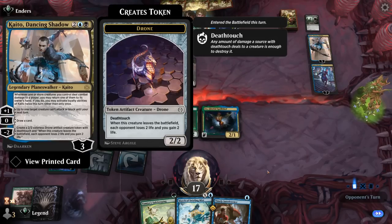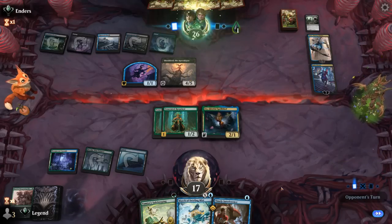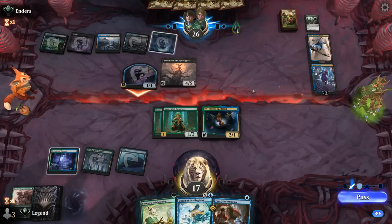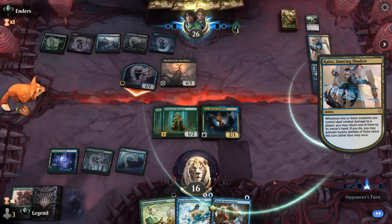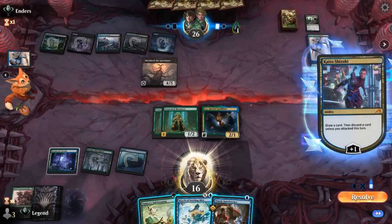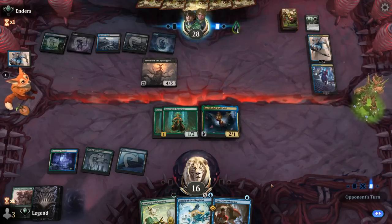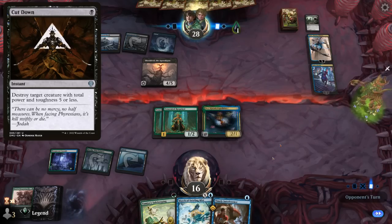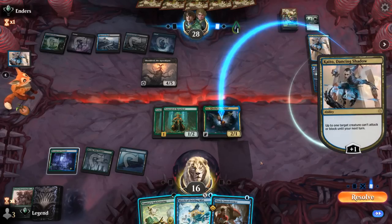Opponent draws and prevents something from attacking with Kaito. A regular deck trying to deal damage would be struggling through Shieldred, but the poison deck doesn't have any problems with it. Our opponent still has mana available, representing Cut Down, so I don't think I can just tap out for Interference here. But I think we'll still get there next turn between Interference and Safekeeping.